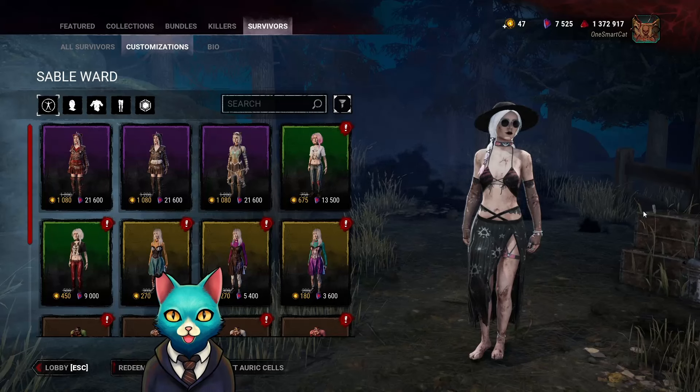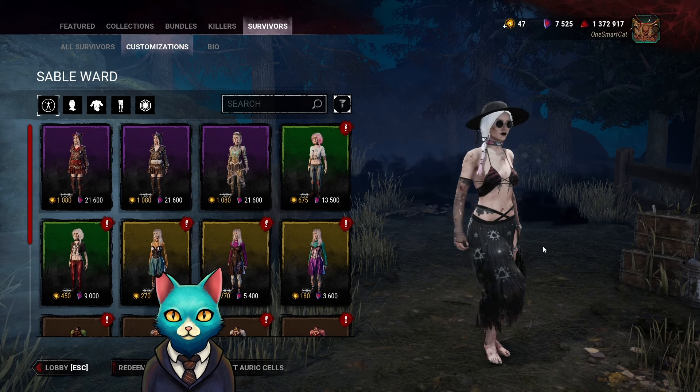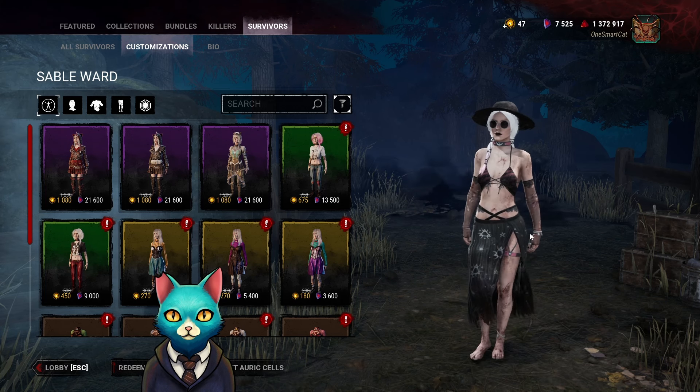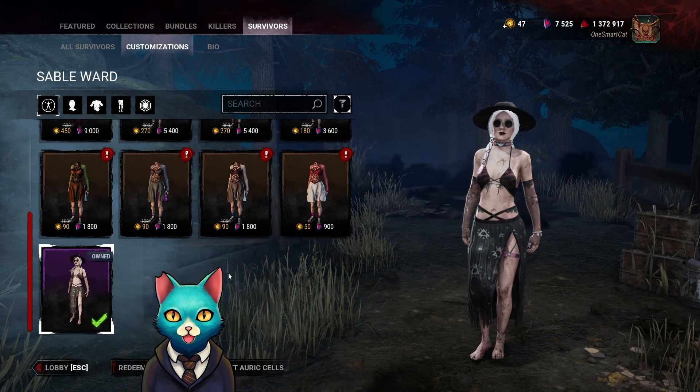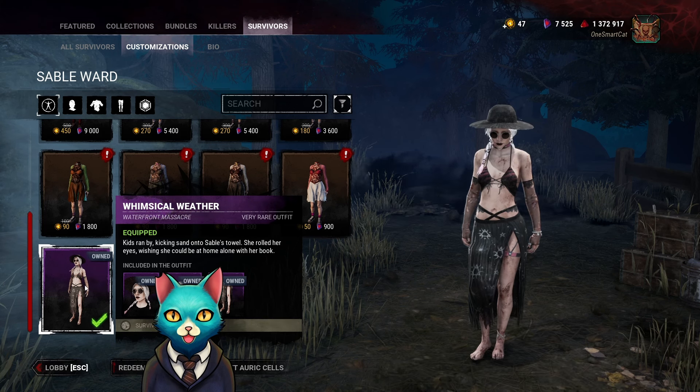Hello, my homies. One smart cat doing some Dead by Daylight, and Miss Sable Ward got a fancy new outfit. Very cute. I had to purchase it. It is Whimsical Weather, part of the Waterfront Massacre line.